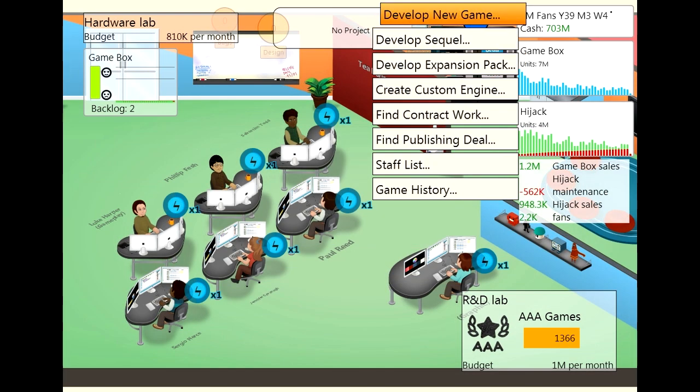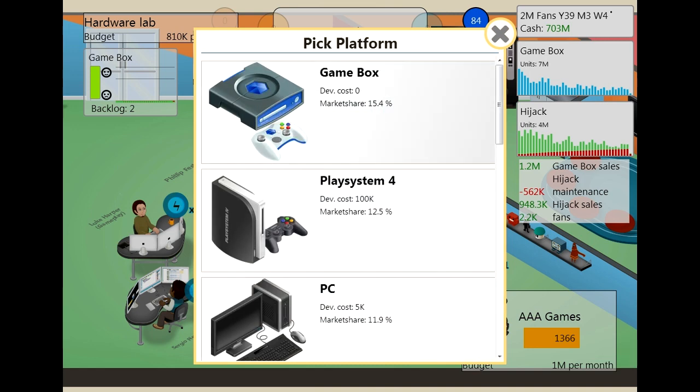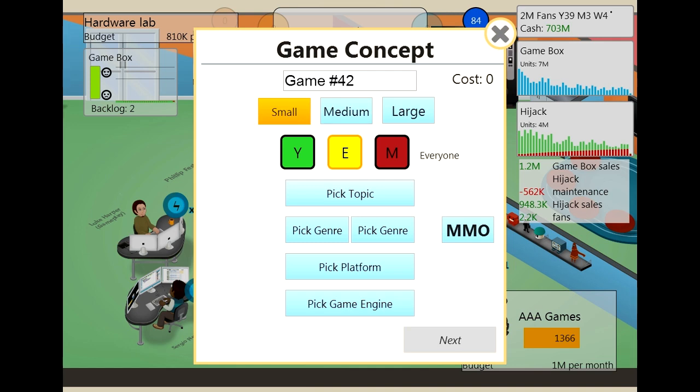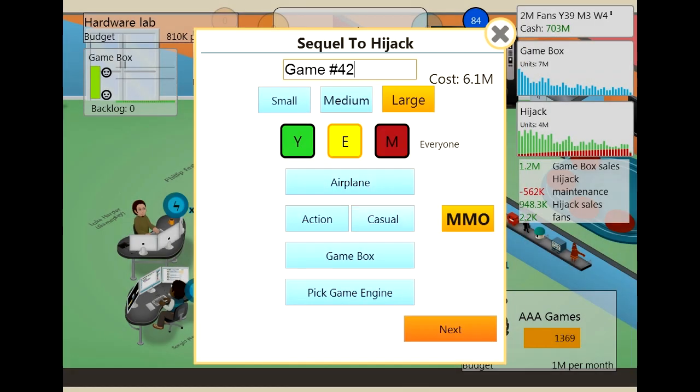What we're going to do next is develop an expansion pack for our game. It's going to be part of an experiment, and then I realise the next step is to do the triple A games. We have the highest market share now. I was wondering if we release another game, will the market share go up? Because when we look at the game box and Hijack — the game box was selling a lot when Hijack was. So if we do an expansion pack and we see an increase in sales, then we know we can couple the two together.